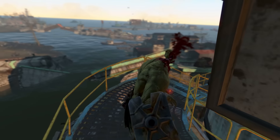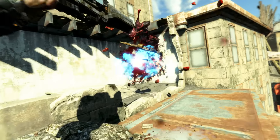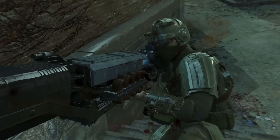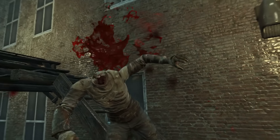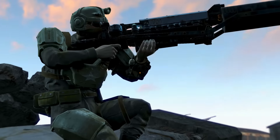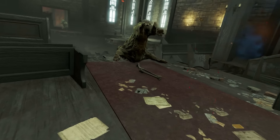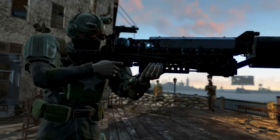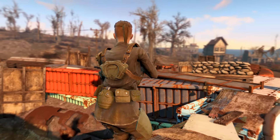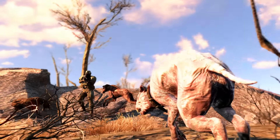This ammunition can be quite hard to come across — one of the best sources is vendors. Luckily, both an uncharged shot and a charged shot only use one round of ammunition. The Last Minute's legendary effect causes 50% extra limb damage, so if you don't feel like instantly one-shotting enemies but instead want to toy with them and cripple their legs, this is the gun for you. This effect makes it the perfect nullifying weapon for huge scary enemies such as super mutant behemoths or deathclaws — one shot to the leg and you can take a holiday while they approach you.